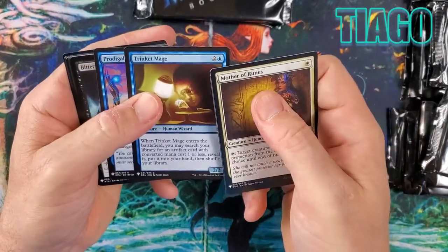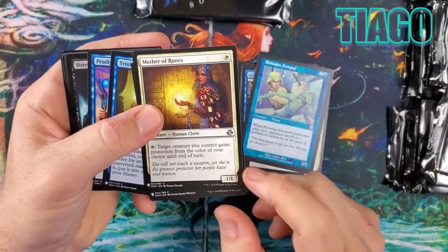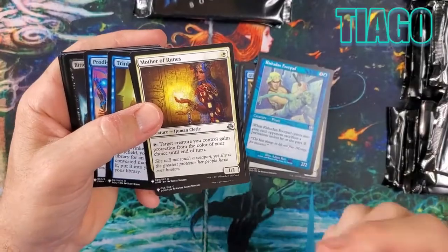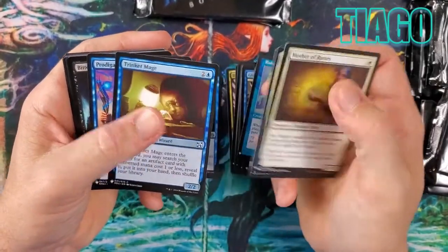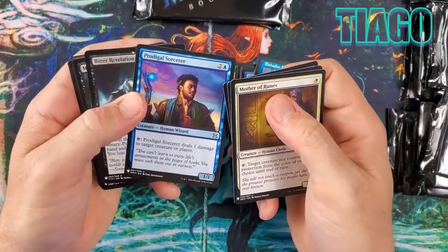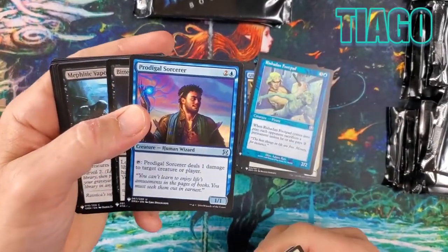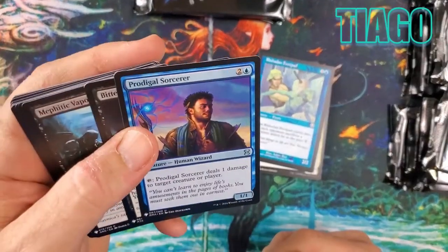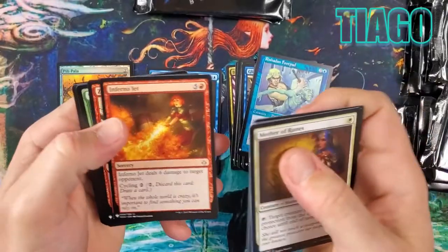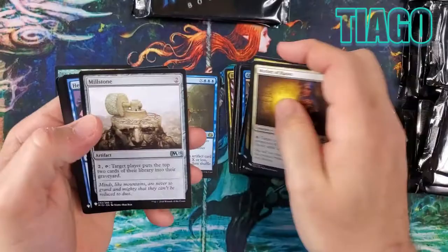Nice gains — protection from the color of your choice, that's pretty nice. The neat part about this one is you can give it to your own creature, not just another creature, so it's a little bit better. Trinket Mage too. And oh — Prodigal Sorcerer, one of my all-time favorite cards.